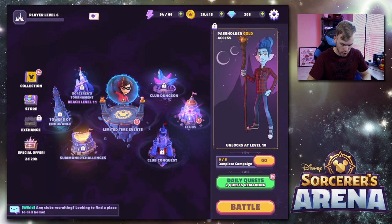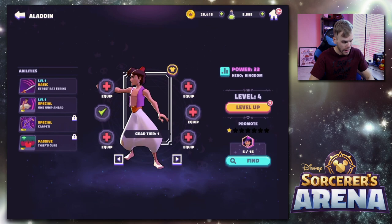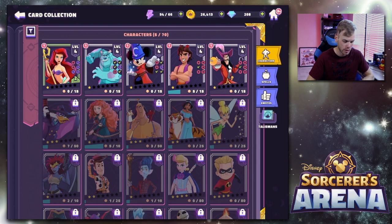Now we'll hop in and head into the campaign — I'm not going to worry about the events right now. Here are the characters I had to start off. I've got Ariel at level 4. I have Sully. I have Sorcerer's Apprentice Mickey. Aladdin. And Captain Hook. I believe those are probably the characters you get from the beginning because that was part of the tutorial.